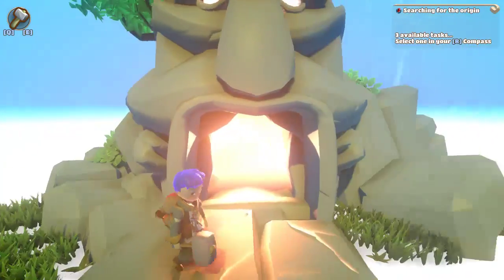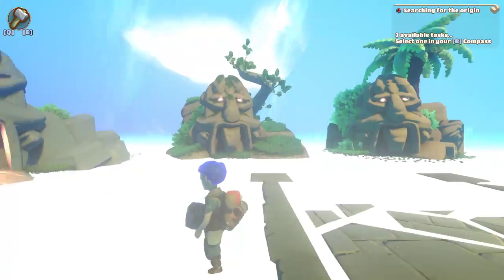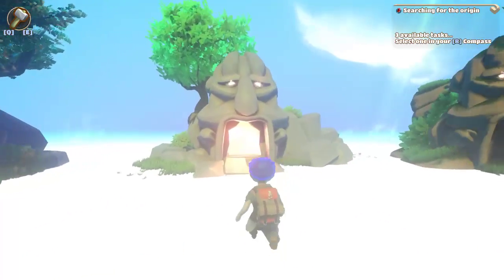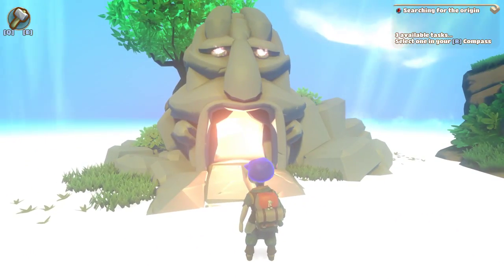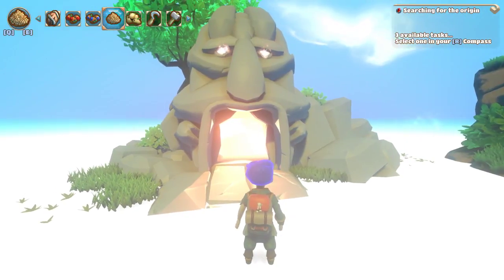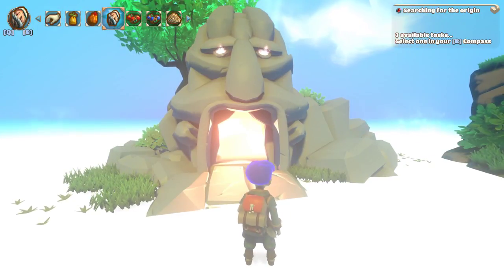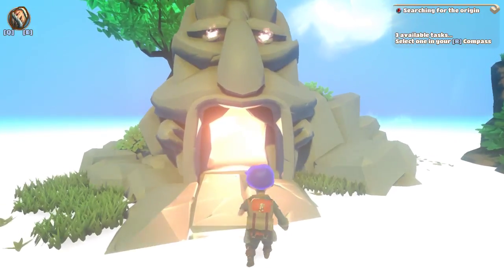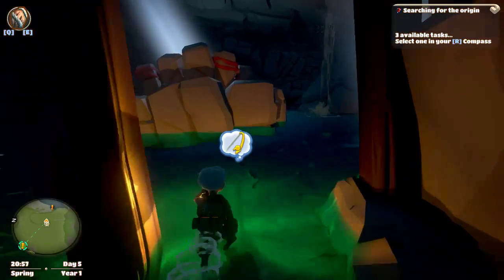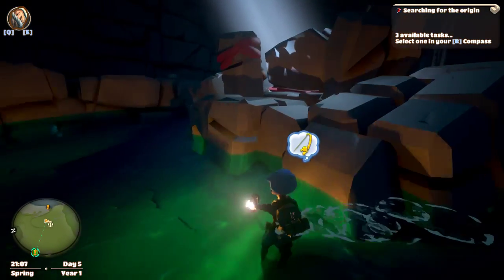The only thing I dislike about this is you have to remember which one's which — there's no names for them. Even just a little guild name as you walk up to them would be nice. If you scroll through the toolbar at the top left, it would be nice if it told you what seed was what, just so you know which one you had equipped for the graffles or the other thing, when you want to plant something in a certain area. Things like that would be kind of useful.